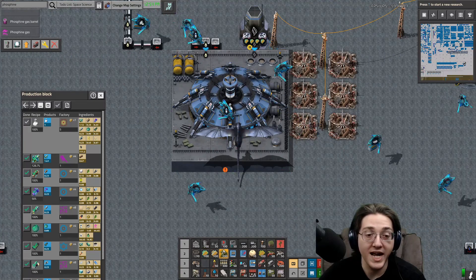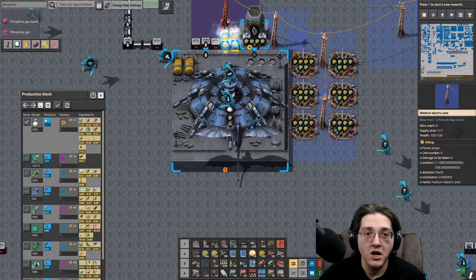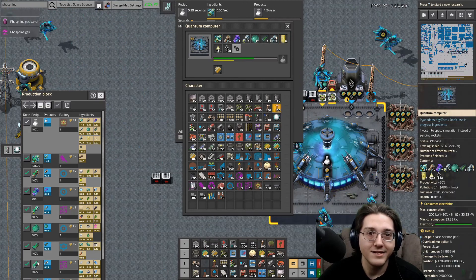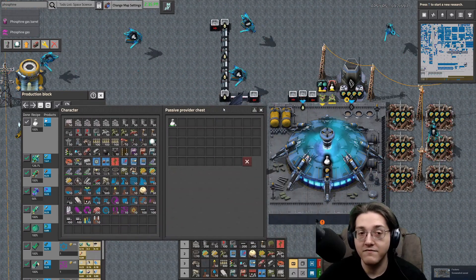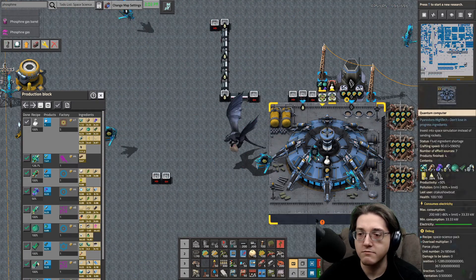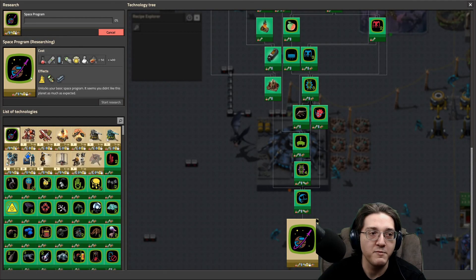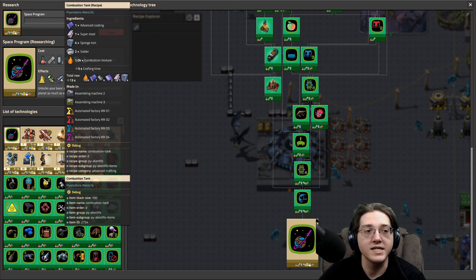I am doing quantum computing right now — we are quantum computing right the hell now. There it goes — we've got space science! And where's my win screen? That's technically the win state — I don't know why it didn't trigger, but hey we're doing it, we've won tech, we've won the game. We have space science here, we can do a space program — because these things exist in the game now.